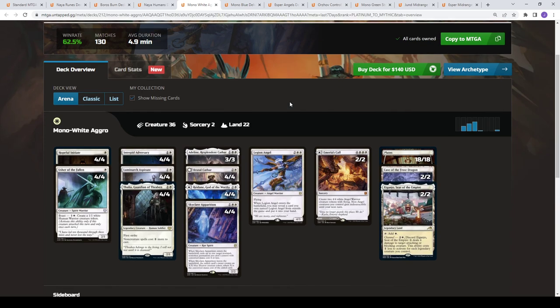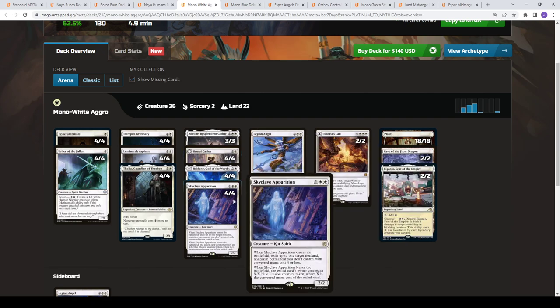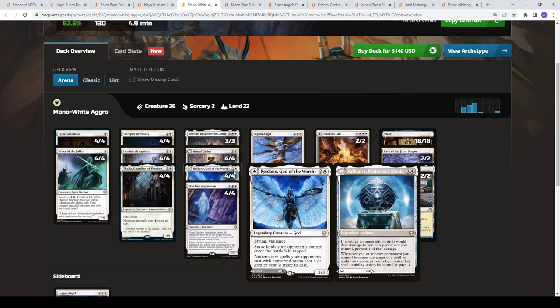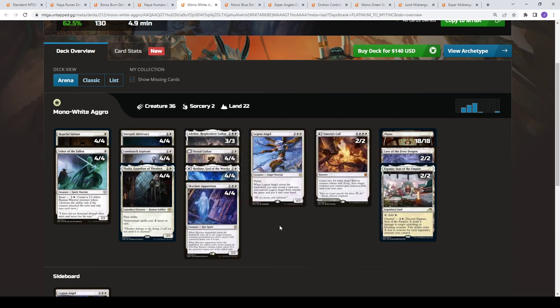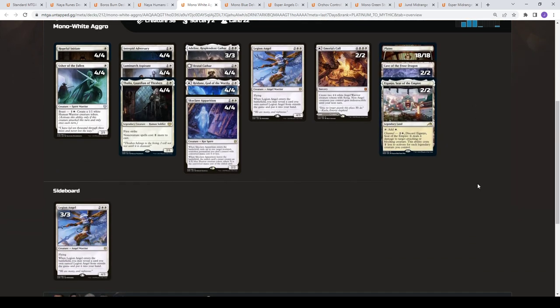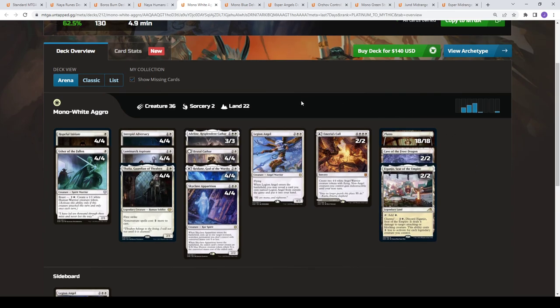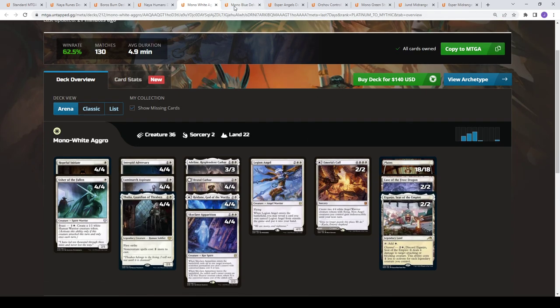Moving on, we have Mono White Aggro at a 62.5% win rate. With mono white, what we look at each week is the composition of three drops. No Elite Spellbinder here — full eight exile effects in the three-drop slot, a full four of Reidane as well, which is interesting. So you're playing quite a few legendaries. No Wandering Emperor. You still have the Legion Angel package, and this version is playing Amiria's Call. It's in a kind of weird spot, looking to go to the late game but also trying to kill early. We've seen Wandering Emperor and Elite Spellbinder in these slots in other versions. I'll post all the deck lists in the video description so you can always pull those from there.